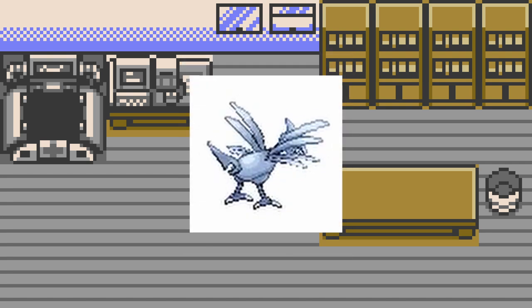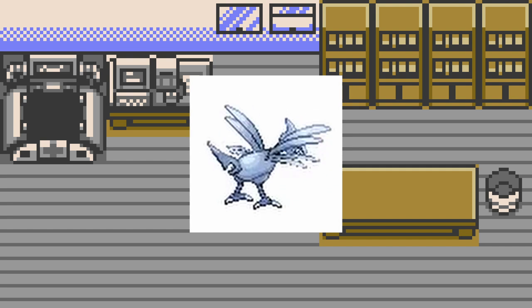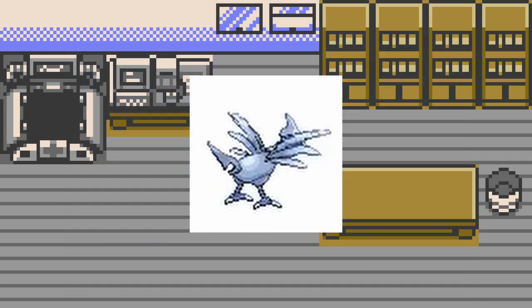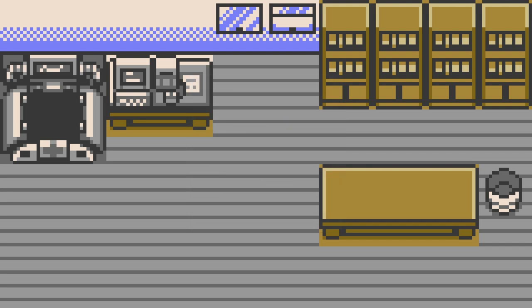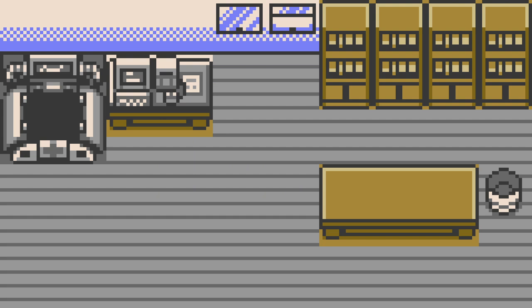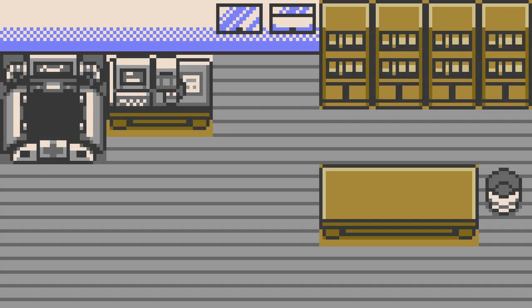Skarmory's peculiar tail likely serves one of two purposes. Most likely, it helps keep itself stable in the air, similar to the horn on its head — though the peculiar shape gently hints against this. That hole would instead support its second likely purpose: stunning creatures. The closest tail shape I could find in nature is that of some species of sharks, which use their similarly shaped tails to stun creatures as well as quickly dive downwards. Skarmory may do both of these things for hunting.